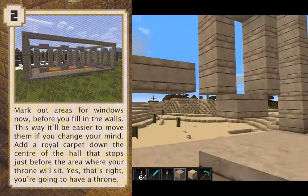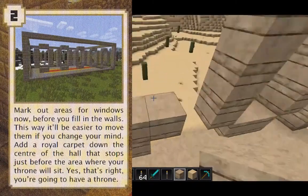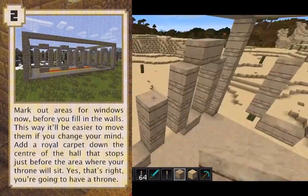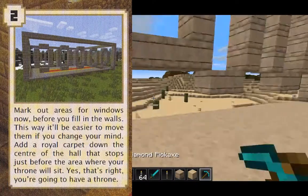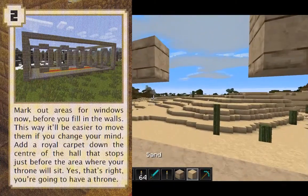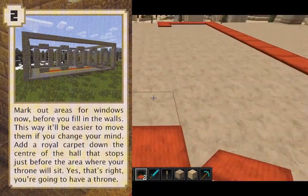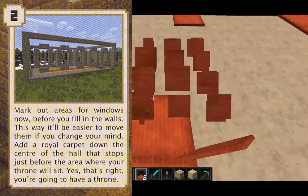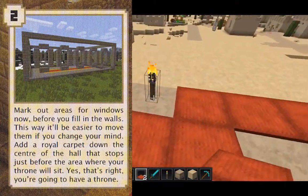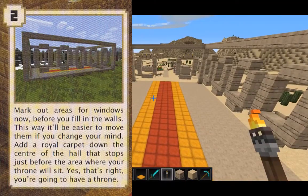Step two: mark out areas for windows before you fill in the walls. This way it'll be easier to move them if you change your mind. Add a royal carpet down the center of the hall that stops just before the area where your throne will sit. That's right — you're going to have a throne.